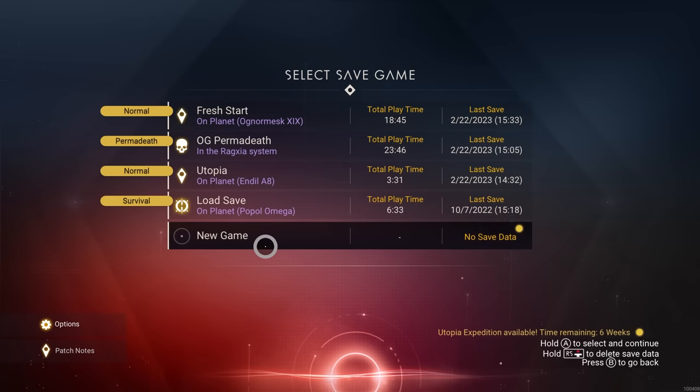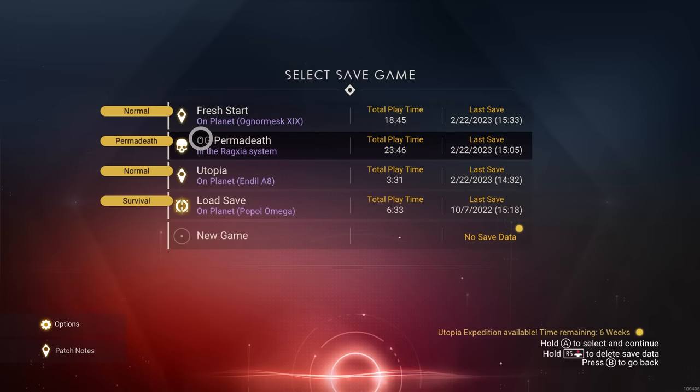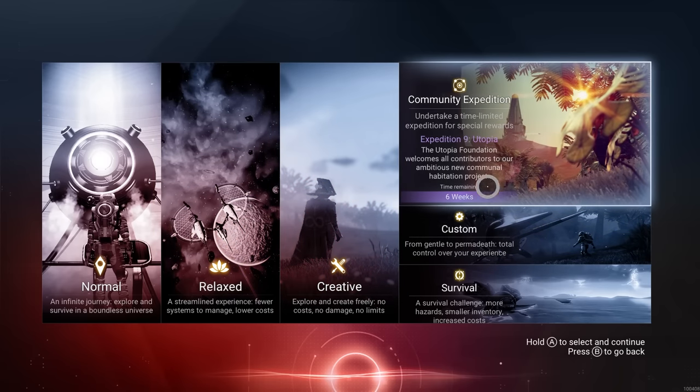You're going to want to go to a new game. You have to start a new game - you can't do it from an existing save. Let's go to a new game. Expedition 9 Utopia. You have six weeks to do it, so it'll go through the entire month of March. You have all of March to get this done.